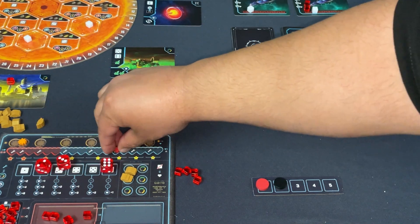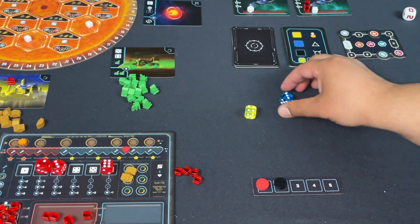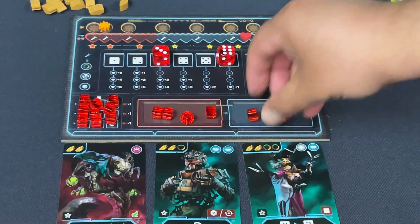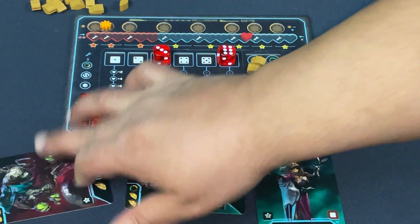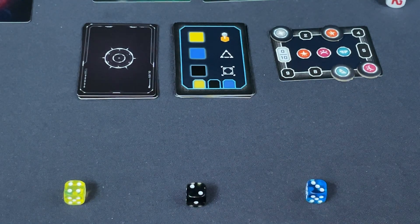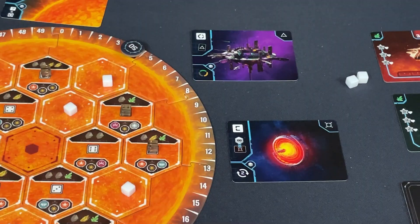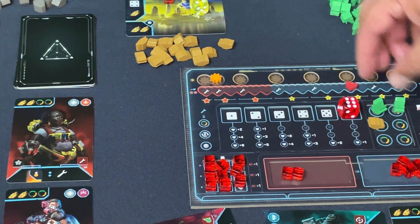Final round setup — two more ships come out with symbols I like. Some old ships get discarded. New crew cards are revealed, including one that untaps a crew member. Final round: I roll and get a decent hand with even a little morale. The bot rolls four, two, three — nine versus my eleven — I retain action advantage one last time.